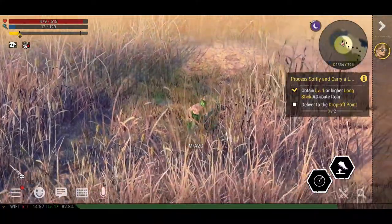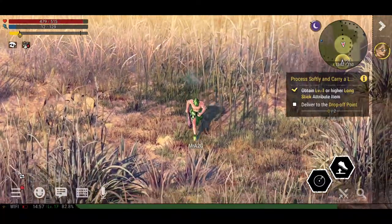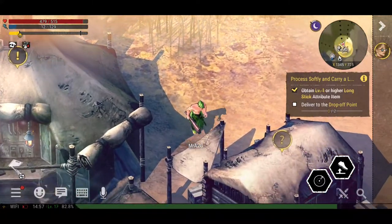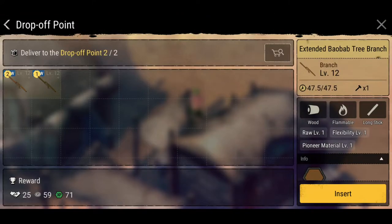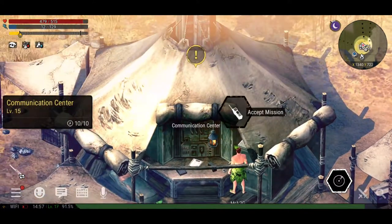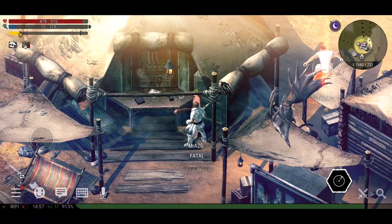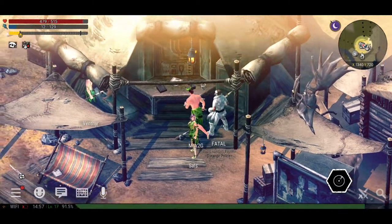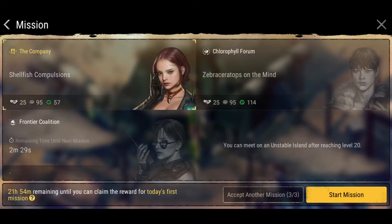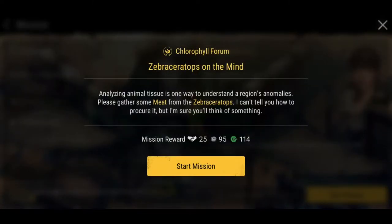Let's go back to the drop-off point and drop that off. There are a couple of little beacons flying up here as well. Drop these off — automatically insert, job done. Next mission: 'Shellfish Compulsion' — they want us to follow up the coast, get some clams, clam meat, and gather some meat. We'll head back to the shoreline.